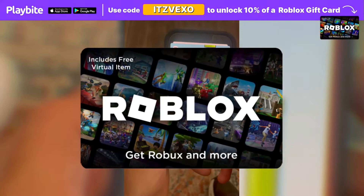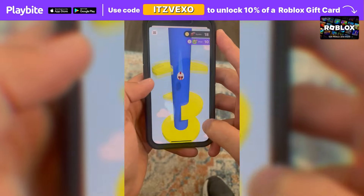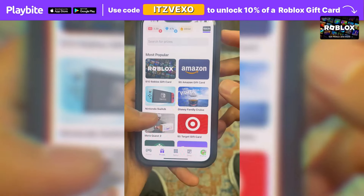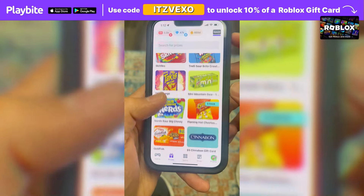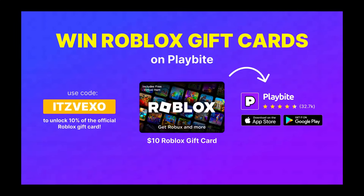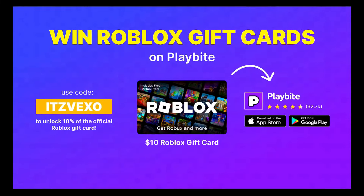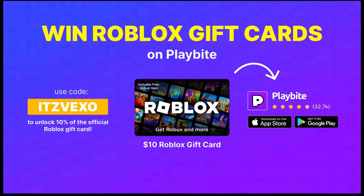If you ever need free Robux, download the app called PlayBuy. It's like an arcade on your phone — you can play fun games and win prizes, such as the official Roblox gift card or any gift card of your choice. Download PlayBuy; the link will be in the description. Use the code EDVEXEL to unlock 10% off a Roblox gift card.